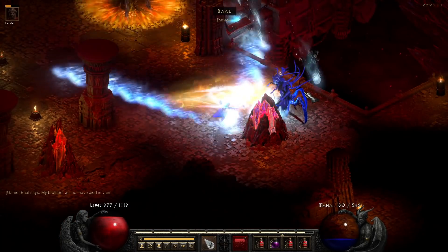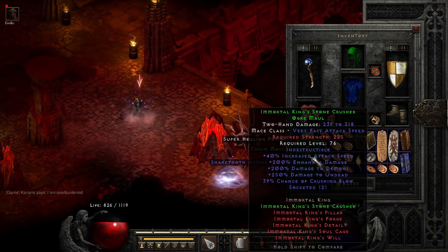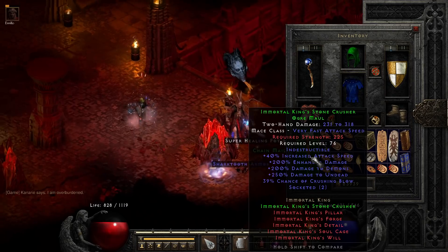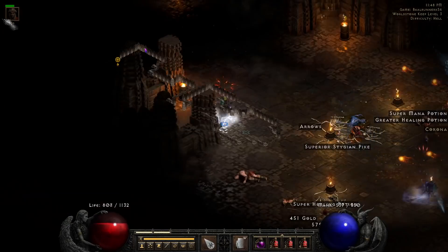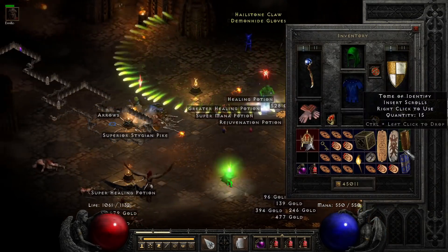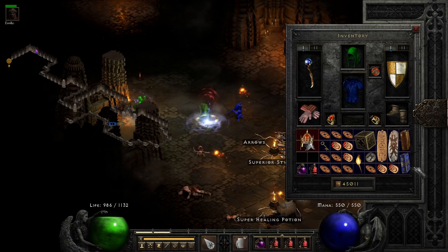Run 41 brings a set Ogre Maul — the iconic Immortal King's Stone Crusher. I decided to include this one just because, you know, IK set, we just have to. On run 56 we find our first TC87 item, and as you can see I almost missed it but went back — it's a unique Corona, the Crown of Ages. Bad damage reduction roll, but two sockets and 29 all resistances is crazy.